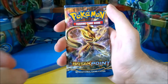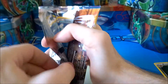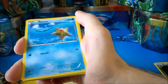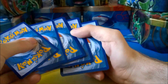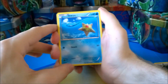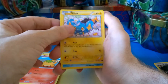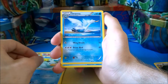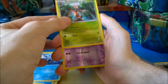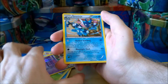Let's open the final pack and see what we get. So we have a Staryu, a Blitzle, a Nommle, a Shinx, a Ducklett, and a Sawsbuck — sorry. And then a Cloyster and a Kricketune. The Reverse Holo is a Hypno. And the final card is not an ultra rare, but it is a Greninja.